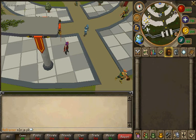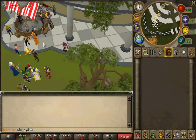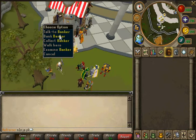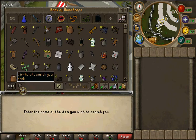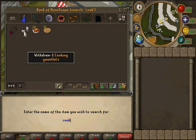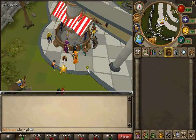Some stuff that will help you with cooking is cooking gauntlets. You have to do the quest Family Crest to get Clank's gauntlets or something like that, and then you turn them in to a cook who's in Catherby. That's what cooking gauntlets look like. They slow down the chance of burning the food.